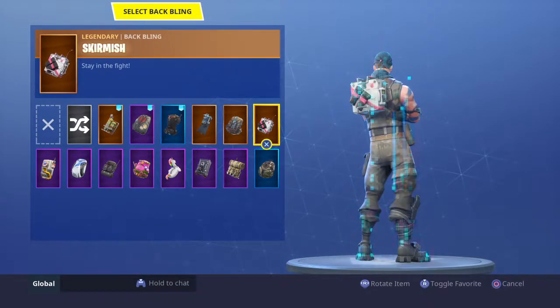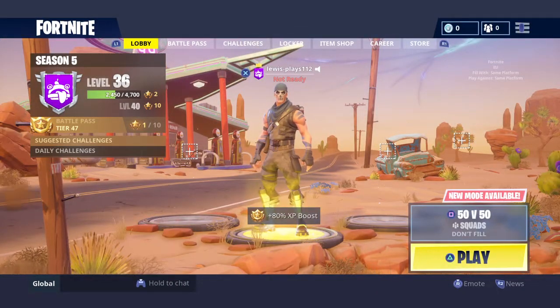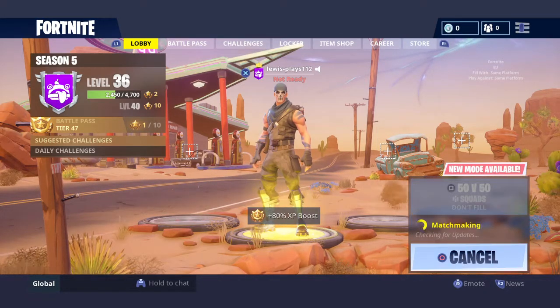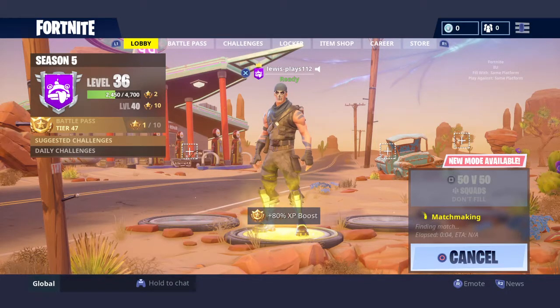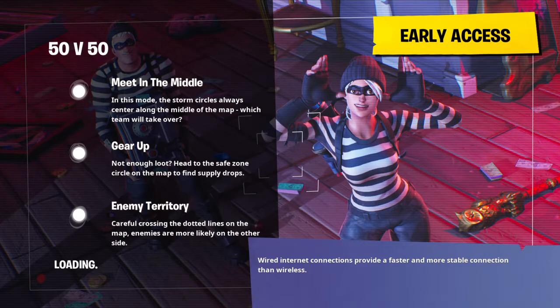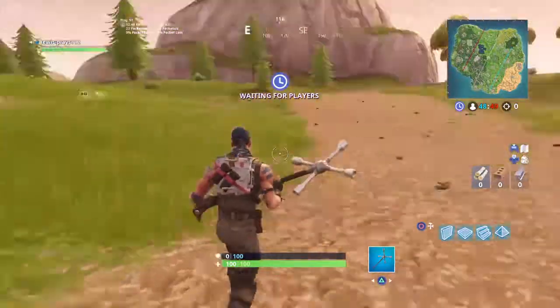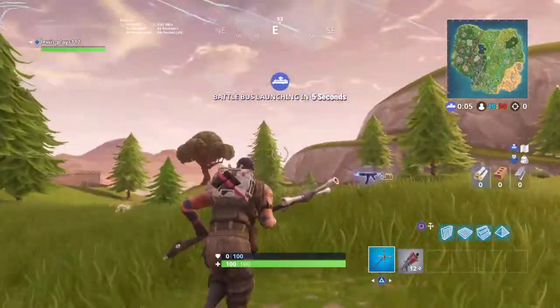There's been a new update to Risky Reels and also a new update to supply drops. There's a birthday cake at the new place - Lazy Links. The birthday cake gives you five HP on your shield and on your health, which is good. The supply drops have changed too - they look like a present dropping from the air.